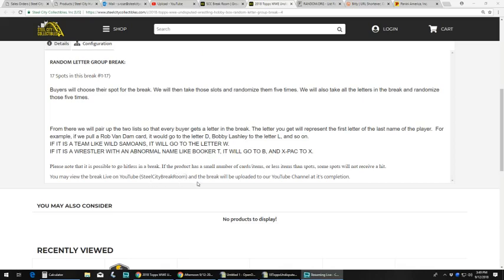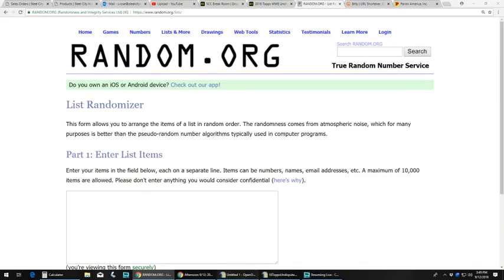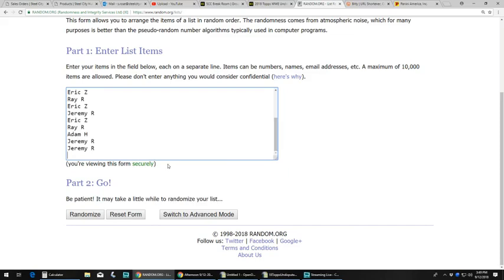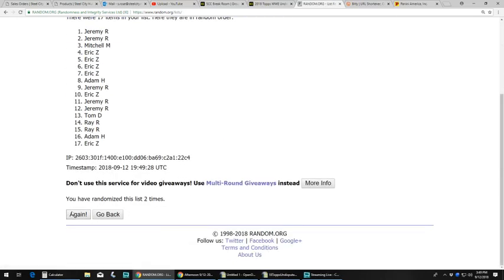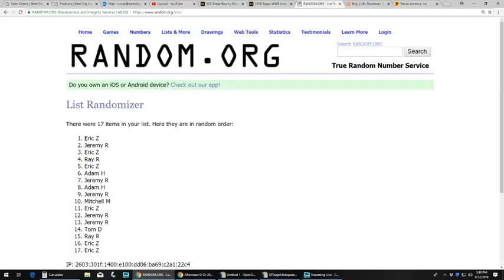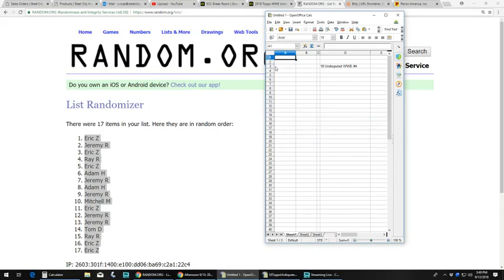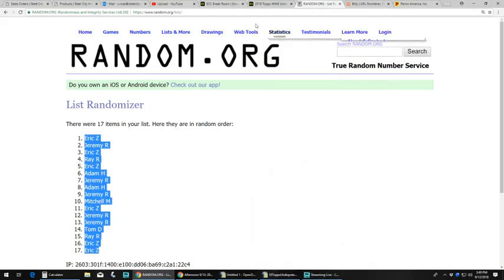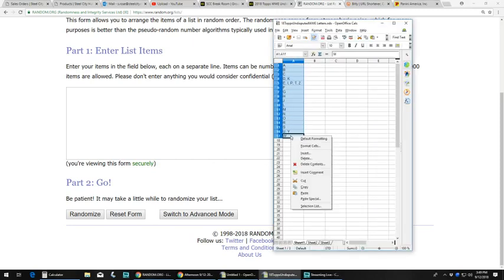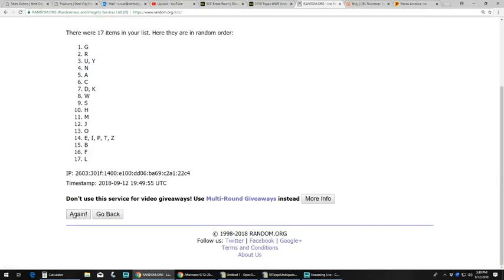You can view the break live on YouTube or on Breakers. We'll upload it to our YouTube channel immediately following the break. So we can go to random.org and grab our list of 17 names. We got our list of letters here and we'll randomize this list five times as well.